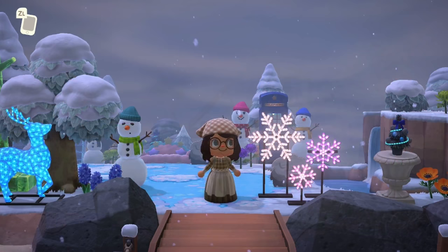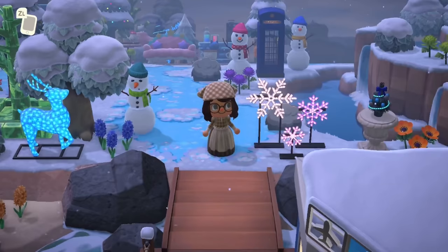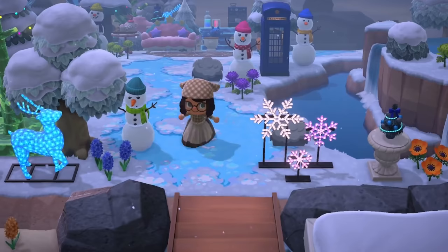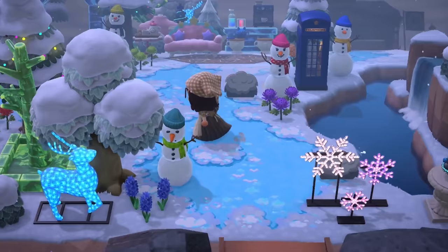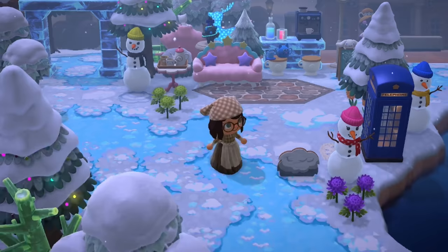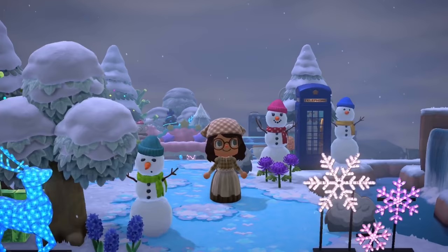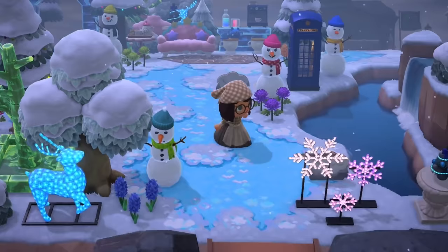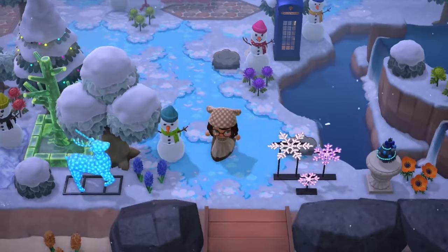For number five, we're on a winter island created by alex.crossing_islands on Instagram — this is a work in progress but the entrance is complete. Look at this wonderful path design, with a lovely little waterfall to the right, lots of snowmen, and lots of trees. It's quite close to Resident Services so she's made great use of the space, and there's a nice little cafe area up there too. The lights on the trees at this time of day really make it special.